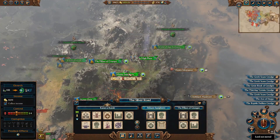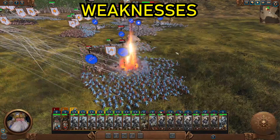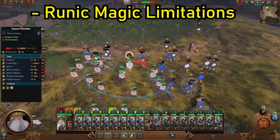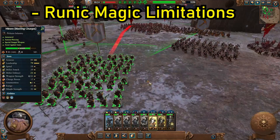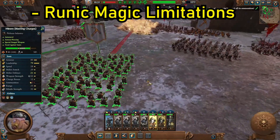But what about the cons? Well, there definitely are some. Being stubborn, the Dwarven resistance to magic means they don't use the conventional winds of magic at all. Instead, they use their runic system, which is unique and fun but nowhere near as devastating. Runes are excellent for crafting, but on the battlefield they don't quite reach the damage levels of their contemporaries.